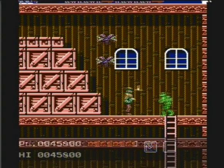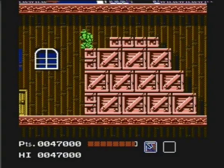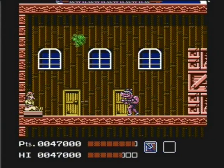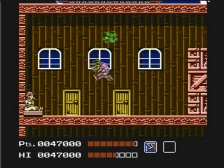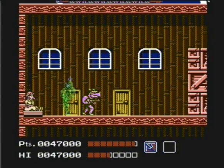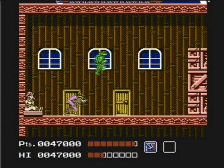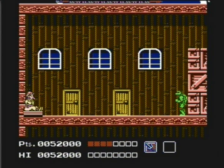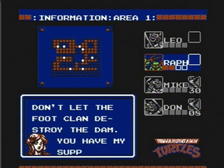We're going to fight the boss with Raphael. There's a really cheap method most people know — you can use Donatello, chill on a block, and just swing your staff down without getting hit. But I'm going to legitimately fight Rocksteady. He'll jump and shoot his gun — pretty much the same pattern as Bebop except he jumps higher and shoots instead of punching. He's not hard at all. We saved April O'Neil, who was kidnapped by Shredder. But apparently the Foot Clan is going to destroy the dam, so we've got to stop them. That was Area 1.